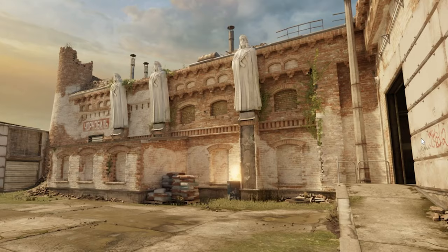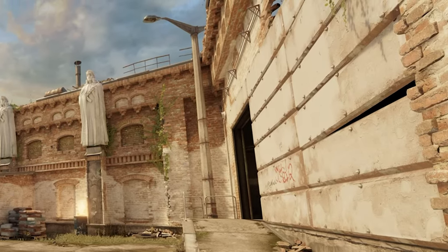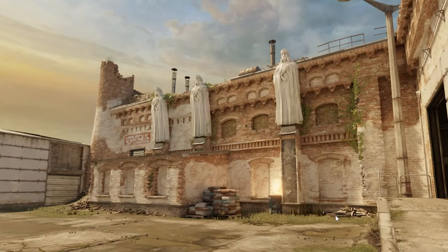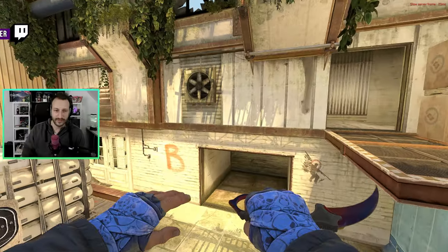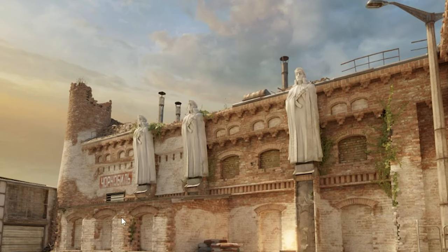Die neue Version zeigt sehr stark den Zerfall von dieser Anlage. Cash ist ja auch älter geworden und die Baumaterialien haben sich verändert. Diese drei Statuen hier oben fallen natürlich direkt ins Auge — die waren in der alten Version nicht da. Einen ähnlichen Flair bekommt man auf B mit diesem fetten Symbol, und das Ganze wird auf Mitte sehr stark ausgearbeitet sein, mit den drei Herren mit den AKs im Anschlag.